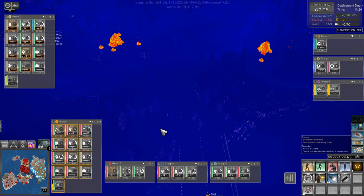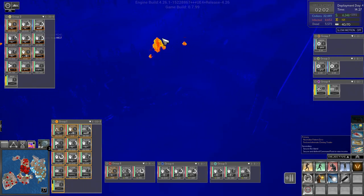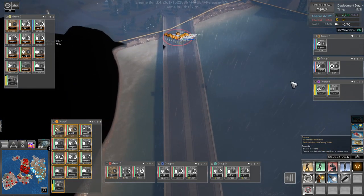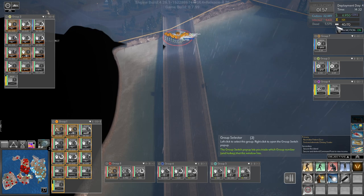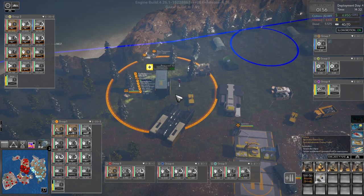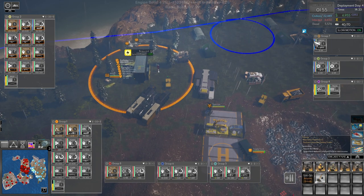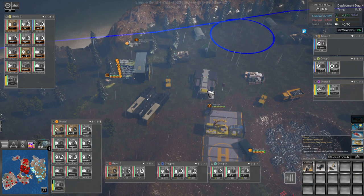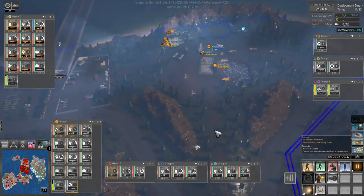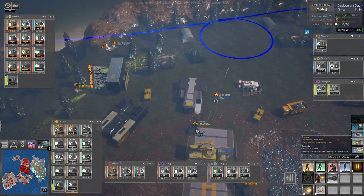All right, so where's the first pod? First pod is I think over here, and we're gonna need an engineer for this. Let's actually — I mean, we have plenty of space for people. Engineer, group one — you, get in the chopper. And chopper, fly up here.